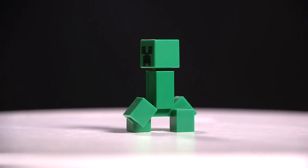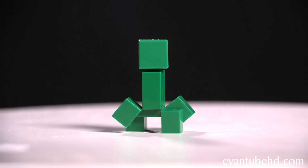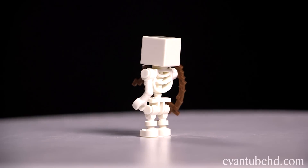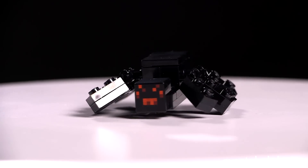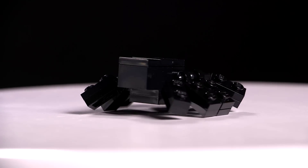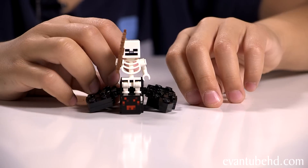Next up, we have the creeper. We showed you guys this before in the first night. He is made up of four pieces: a body and leg piece, two arms, and a creeper head. Next up, we have the skeleton — you can also get this guy in the farm. He's made up of a LEGO skeleton body and a cube head with a printed-on face. His bow is pretty cool too because it's all bumpy and pixelated. The last figure is the spider. This guy's got eight legs and you can move each one of them. He's all black with a red face — looks like a big tarantula. The cool thing is it has two studs, and when you have the skeleton on top, it's a spider jockey.